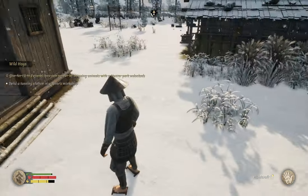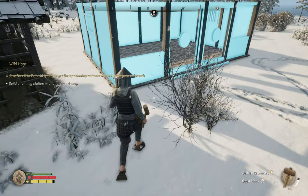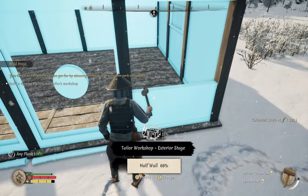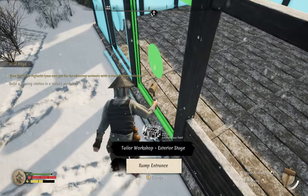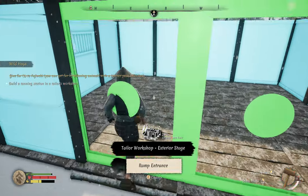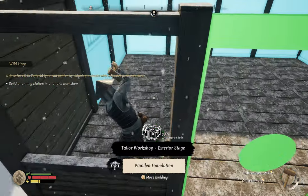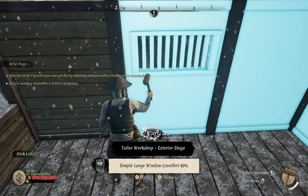I could take one of these guys off their current task and put them on one as well, but we'll see how we go. I'll drop some sticks. That needs bamboo, that needs a couple of bamboo, and we also need planks, planks and sticks. So we'll whack this together and then we need a tanning station in here.